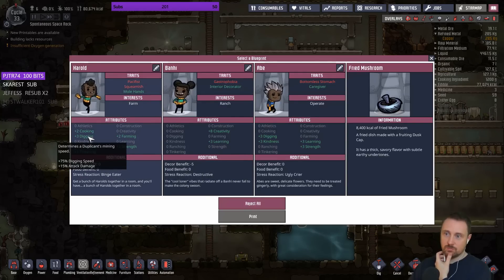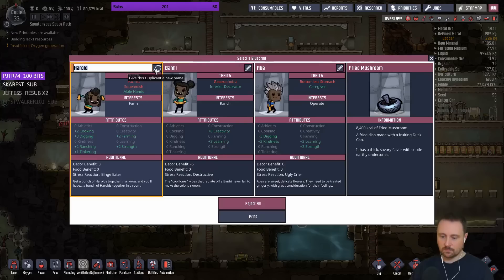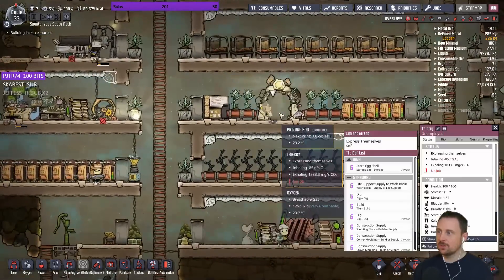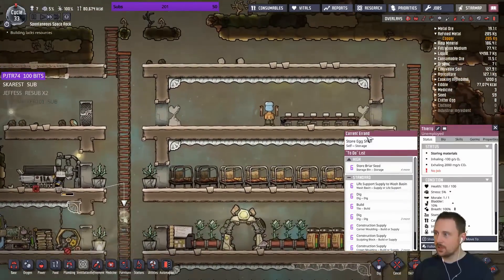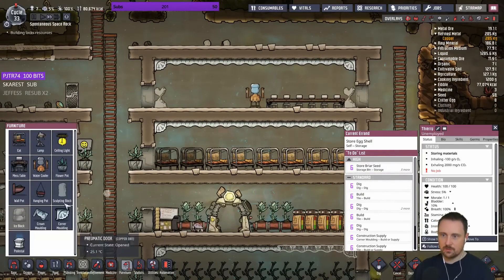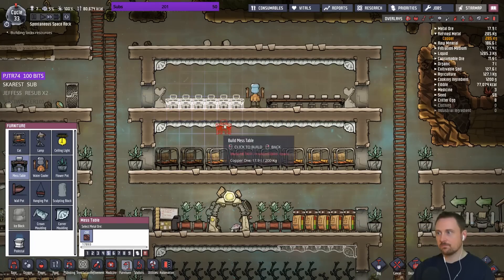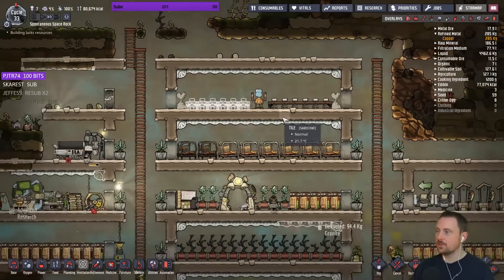Ranching, cooking, digging, farming, strength - you're really good. Welcome to the colony, Jerry! You can get some food. I don't have a mess table for you yet - let's get a few more mess tables. There, that's gonna be fine, that's plenty.